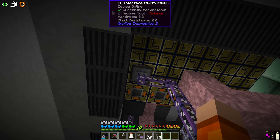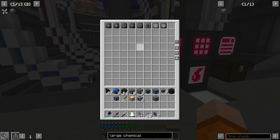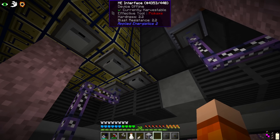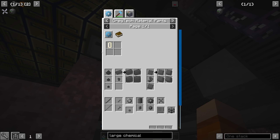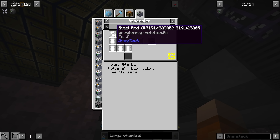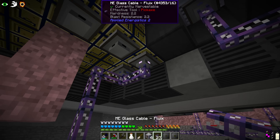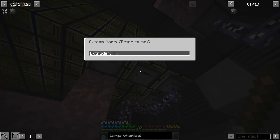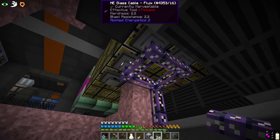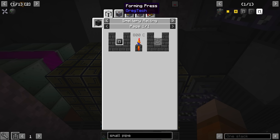The machine already has power and an output. I've had this chest sitting here with all of the different extruder shapes. We already have the rod shape in there, and the rods we also need for the LCR. Looking at the casings: chemically inert casings made in the assembling machine need PTFE plus solid steel machine casings, which need steel frame boxes, and those are made from steel rods in the extruder with the rod shape. We'll also make sure we name each interface — extruder rod, then extruder tiny pipe. After tiny pipe we also have small pipes, but as far as I remember there's not actually any need for small pipes in terms of recipes at this stage — those are mostly for bronze era machines. So we're going to skip small pipe and go straight on to regular pipe.